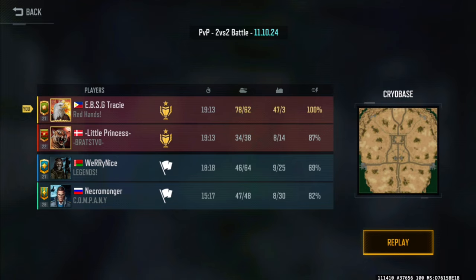Hello everyone, I'm back with another video. Today we're going to be with Little Princess against Very Nice and Necromonger. This is one of those battles where we're basically outmatched and outranked in both ways — ranks 27 and 26 — so there's about a four-rank gap between us.